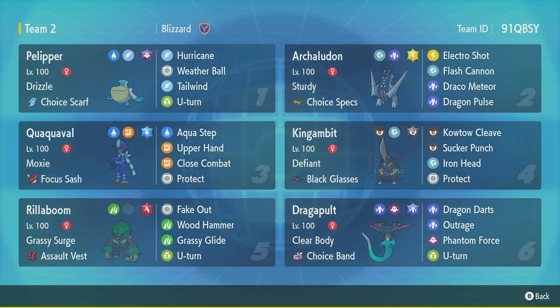The idea here is that this is a lot of best-of-one tech. We've got Choice Band Dragapult, Choice Specs Archaladon, and Choice Scarf Pelipper for triple choice. And then a Quackleval with Upper Hand, which is a cool tech. Rillaboom and King Gambit are pretty normal. The Scarf Pelipper has Tailwind, which is kind of scary to lock into, but you can catch a lot of things by surprise by being faster than them. Specs Archaladon with Sturdy, especially with Electric Terra, can do so much damage with Electro Shot. And Quackleval loves the rain because its Aqua Step gives it a speed boost, might be able to pick up a KO and give it a Moxie boost. So I'm excited to try this team out, let's jump into some battles.